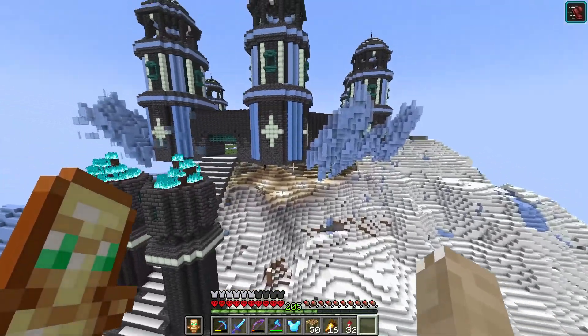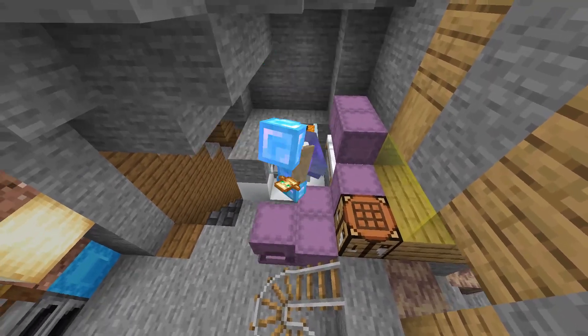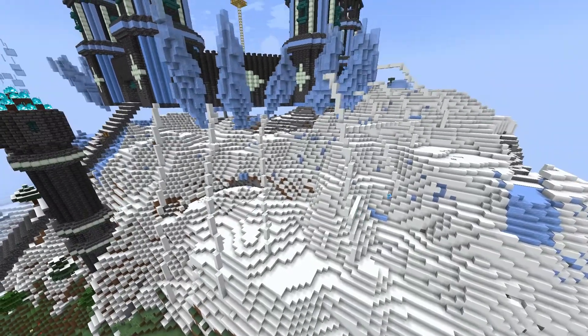At first I was going to build with ice from the floor to the castle, but all the ice I have left is two shulker boxes. So I'm going to use snow blocks instead. After five nearly broken shovels I got nearly five shulker boxes of snow — probably not enough, but let's use it to gauge how much we actually need.